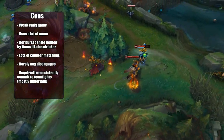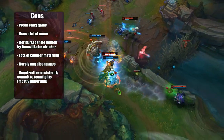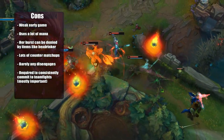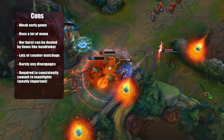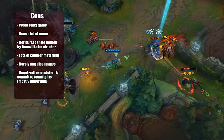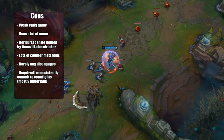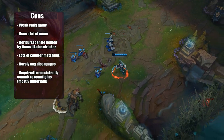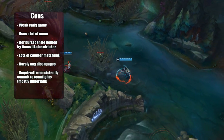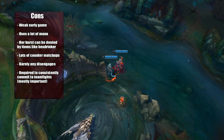Diana's cons: she's weak early game into a lot of champions. She has many counter matchups but also matchups she wins hard. At level 2 especially she's weak into Talon, but she scales nicely after. She doesn't always have to jump in on enemies since they can win early trades depending on ability usage, and she's pretty squishy. She doesn't have one-shot potential until mid game, and she uses a lot of mana — she combos so fast with low CDR from her items that she burns through mana quickly, which is why Presence of Mind helps. Her burst can also be denied by items like Hexdrinker or Nullifying Orb, reducing her damage massively.